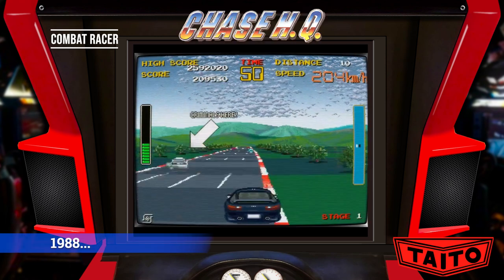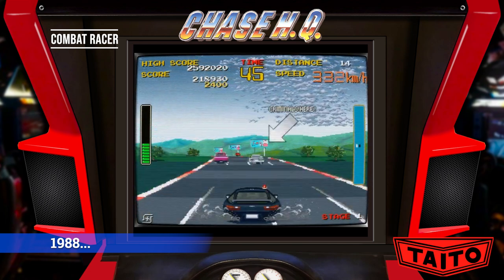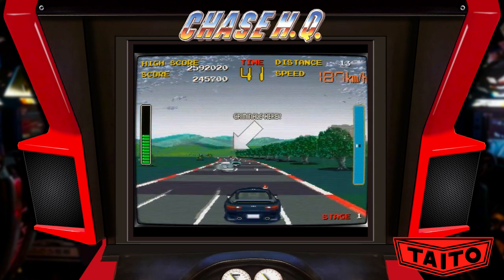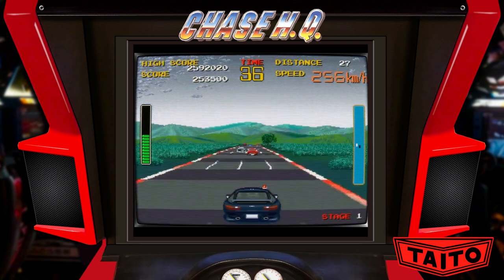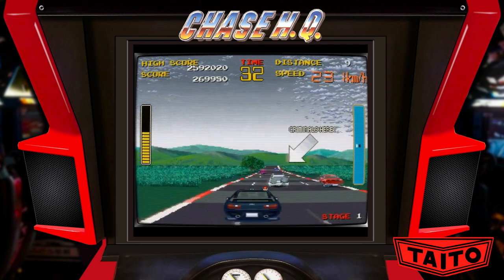1988. Chase HQ Arcade — drive fast and catch the bad guys. Chase HQ's gameplay, which involved ramming the enemy car while avoiding oncoming traffic, has been cited as a precursor to the gameplay of later titles such as Driver and Burnout.